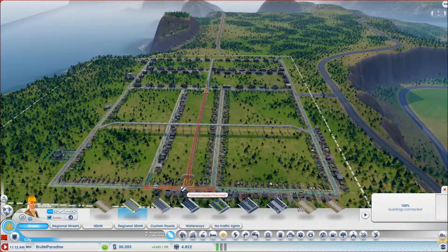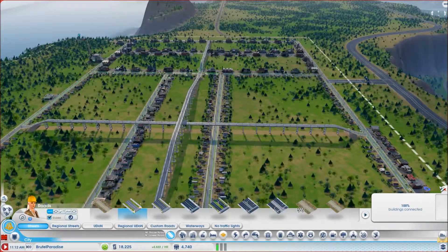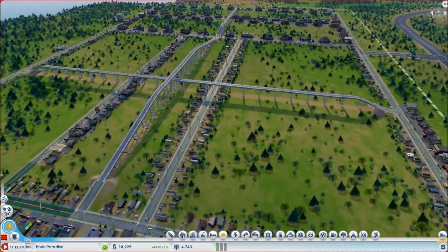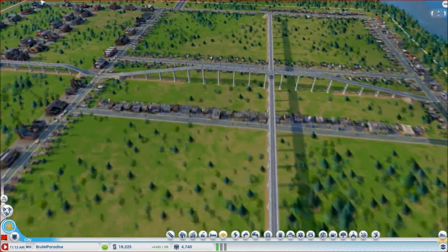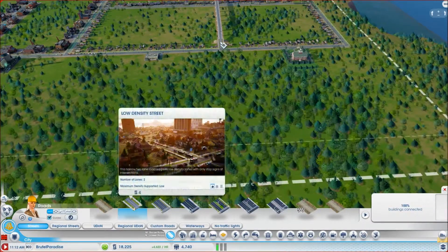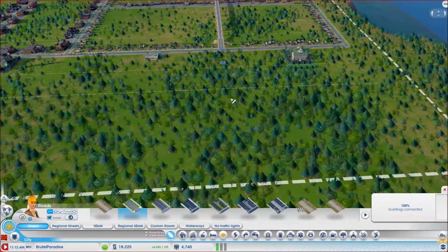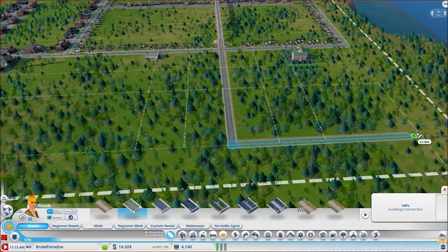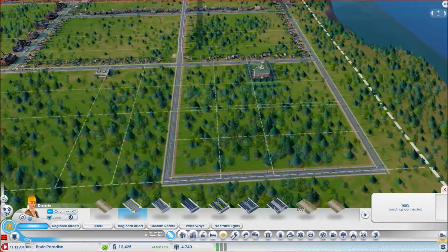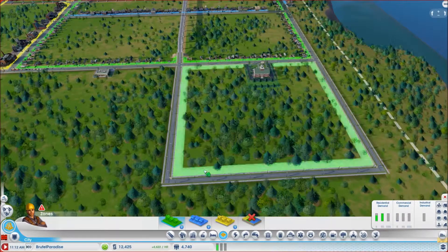For now we're just going to focus on connecting this bridge. We're going to use low density. Hopefully this should work - I want to make a bridge as well. There we go - boom, sorted! I know it's not right in the middle but it looks pretty cool to be honest. There are bridges going everywhere.